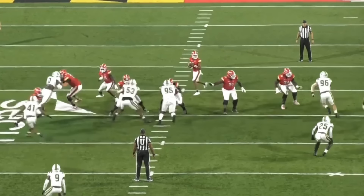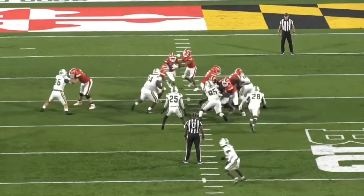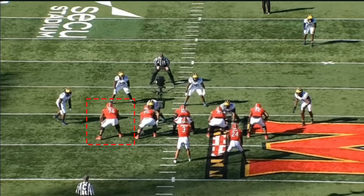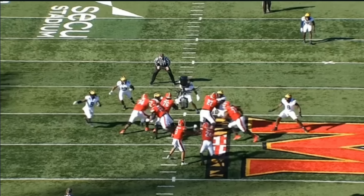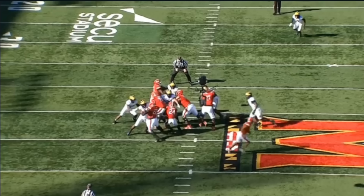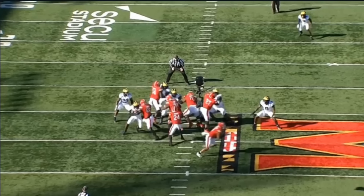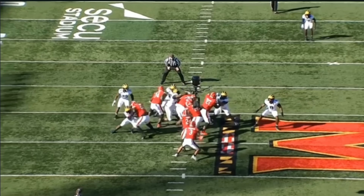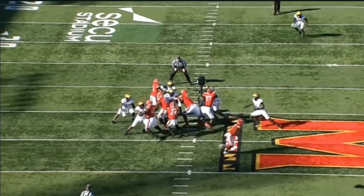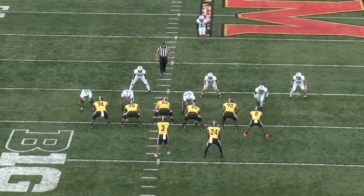Glaze does a really nice job making contact with number 95 here. Him and the guard are going to execute a double team block, and he does a great job moving 95 off the spot before climbing to number 25, his responsibility. The play doesn't work, but in terms of doing what he's asked, he does a good job. Here's another one where he down blocks, climbs to the second level, and picks off the linebacker — he does his job, and the running back would theoretically have a lane to hit.